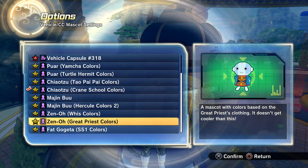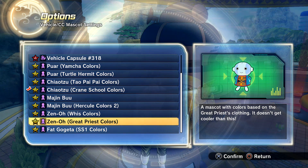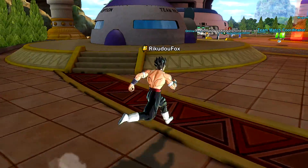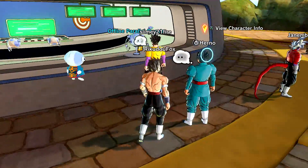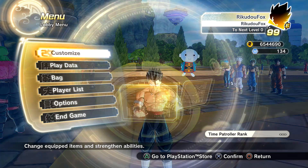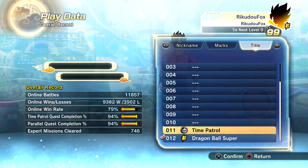Let's take a look at the new mascot and see how high I am on the leaderboard. How many mascots do you guys have? I have nine out of 15, so I need six more. This is the new one — the Zeno Great Priest Colors. Also, if you guys didn't know, we did get the new Time Patroller title card from the Time Patroller Raid — I believe you had to deal 100,000 damage. To activate it, go to Pay Data, click Triangle, go to Title, and you should see it — it's number 11, Time Patroller.